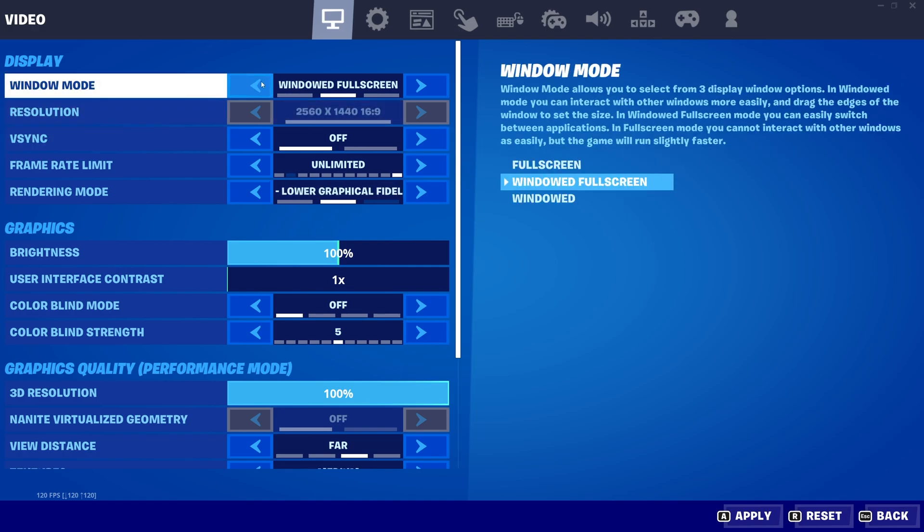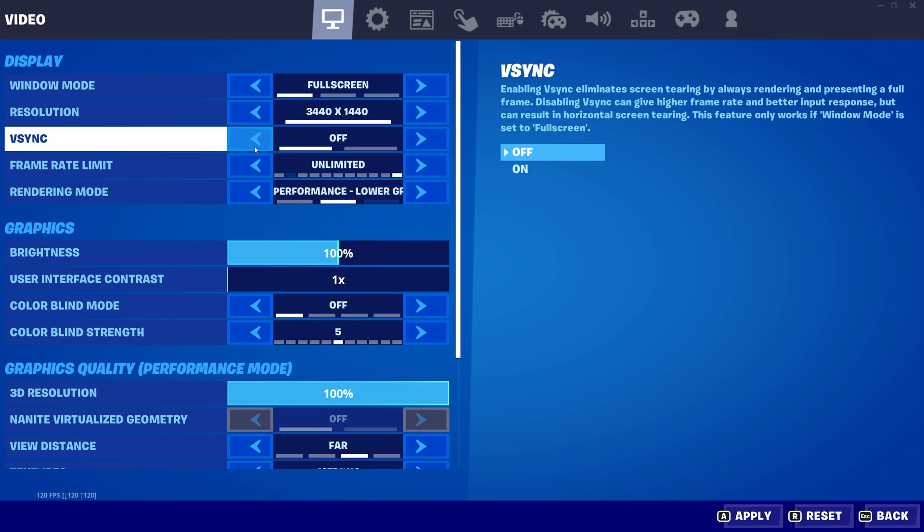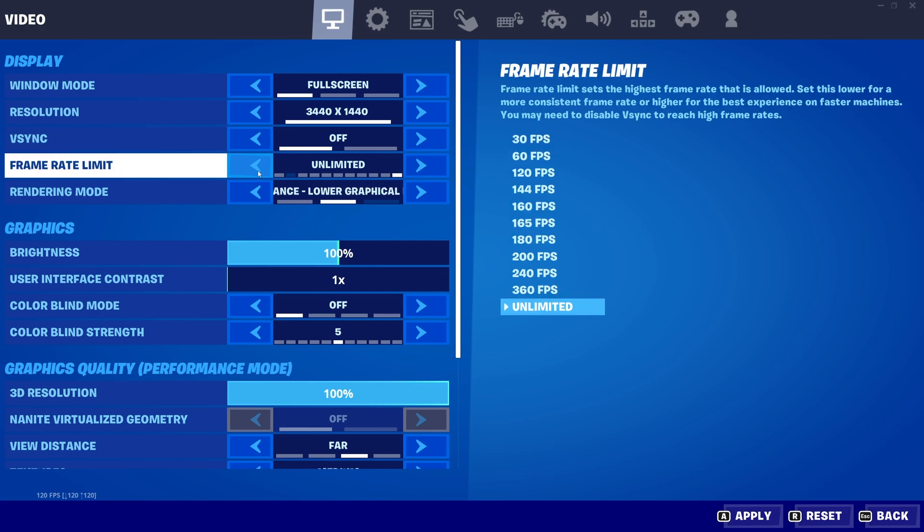Starting at the very top, windowed mode should definitely be full screen. Resolution should match your monitor, or at least be compatible — too high and you'll be wasting processing power, too low and things will look blurry. V-Sync should definitely be off unless you're getting screen tearing. Frame rate limit: I'd recommend setting it usually one above the FPS cap of your monitor. If you have a 60 FPS monitor, set it to 120; 144 goes to 160; 165 to 180, etc. In my case, I have a 144Hz monitor so I'll set it up to 160.